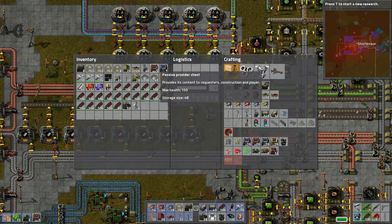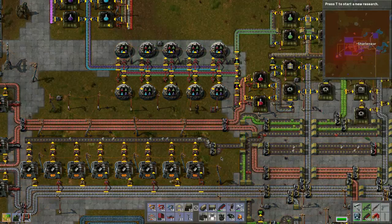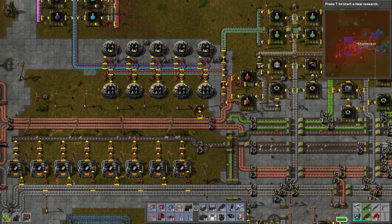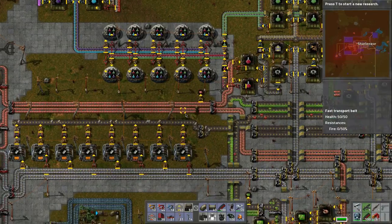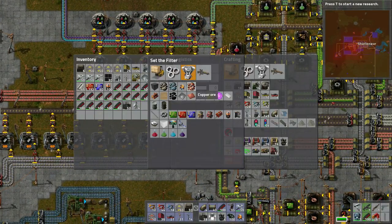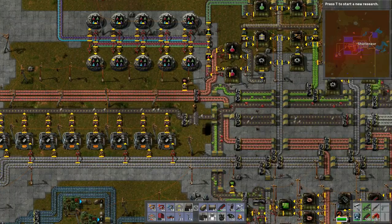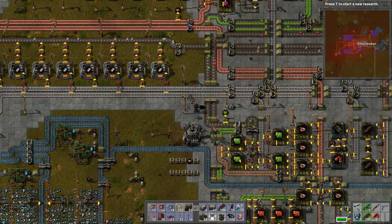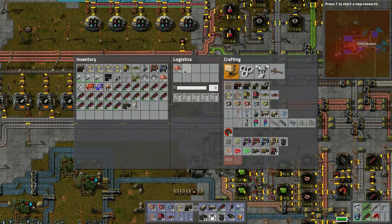Looking good! Let's take a quick peek. Now for example, you should have a chest taking the copper off - it needs to be in the system. The best place for that would be right in here - passive provider, because I want it stored in here. Straight from the belt - the belt side doesn't matter. We'll limit it a couple of stacks. That way in our system we can pick that we want copper plates - let's do a stack of 100.